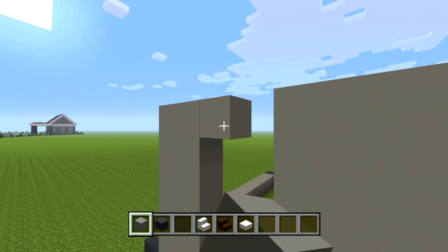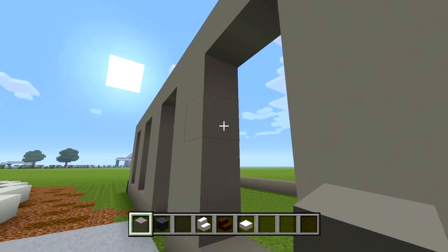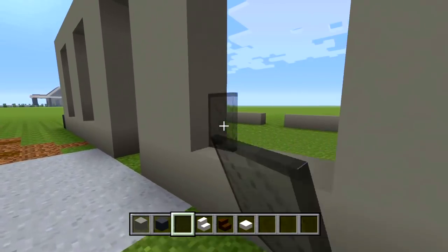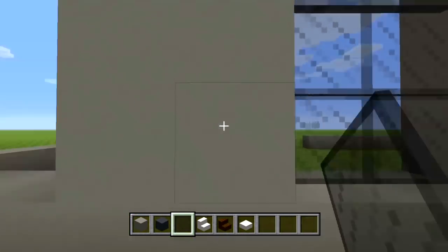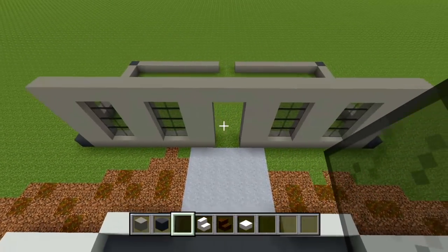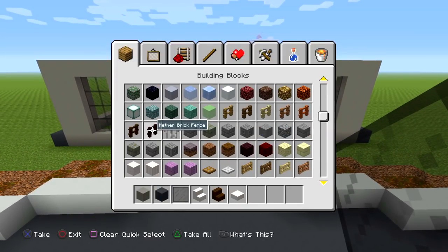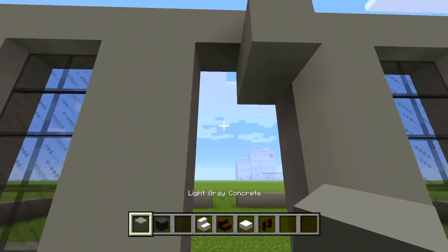I'll cover up the top, and the windows are going to be four blocks in height. I'll use black stained glass panes to fill all of this in. Sorry if I'm going a little fast on the building — it is a pretty simple building. Overall you guys can do your own design if you like. It's literally just a rectangle building, and then we're going to have a little porch or overhang area.